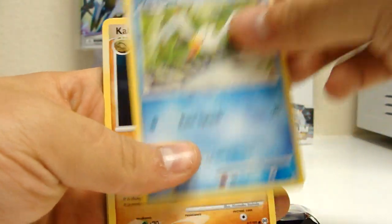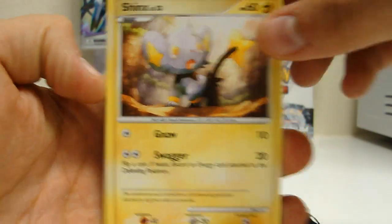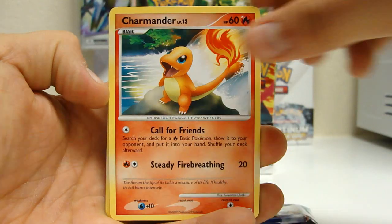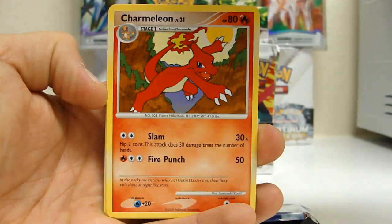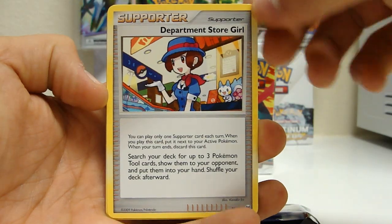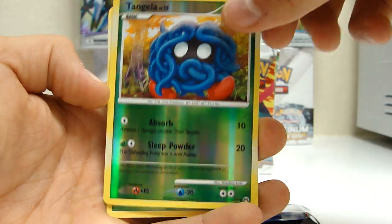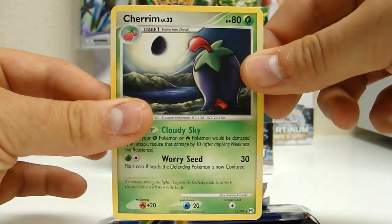We got Wingull, Kabuto, Shinx, Charmander, Tricó, Charmeleon, Department Store Girl, Expert Belt — I like that — Tangela, and a Charmander rare.